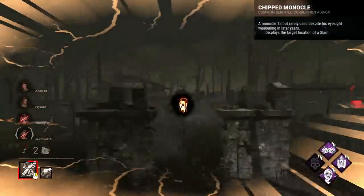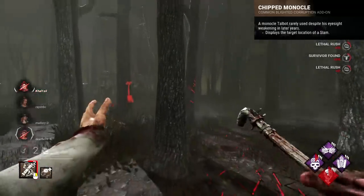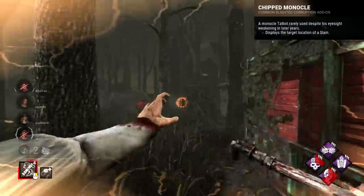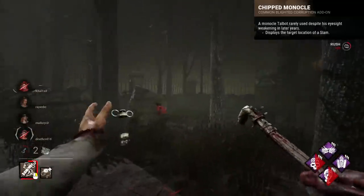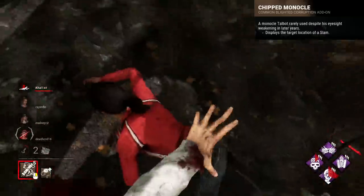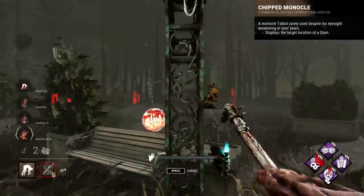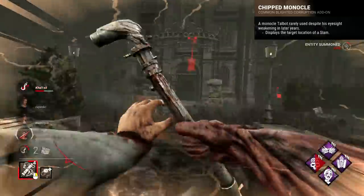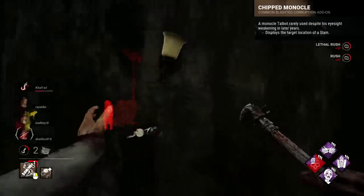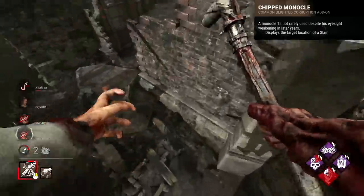Chipped Monocle is a Blight add-on that simply displays the target location of a slam. This is pretty unique in effect, with only a few characters in the game having this add-on type. I find it strange because I just think — why? Blight's trajectory is pretty simple; if you're facing a direction, that's the direction you're going. The target location indicator was actually quite annoying, with it being a big orange circle that blocked a lot of the view. Twins have a similar add-on for Victor that works a bit better if you're learning his jump arc. It works well on Nurse, as her blinks are a bit more indirect and confusing when feeling out the distance and charge. But for Blight, I really don't get it — as Blight, I truly don't understand the need to have this big reticle for something that will land simply in front of you.